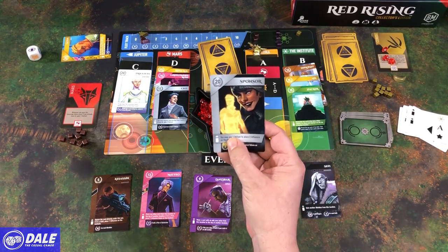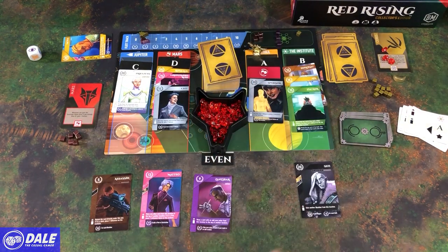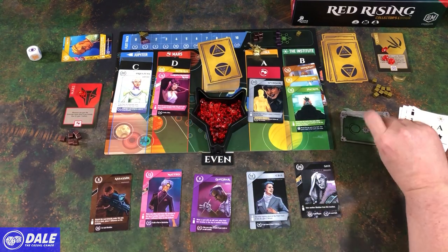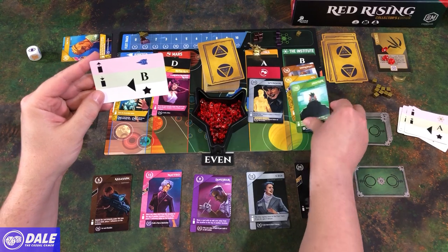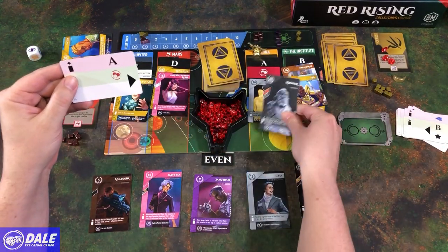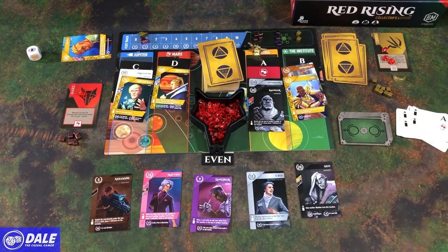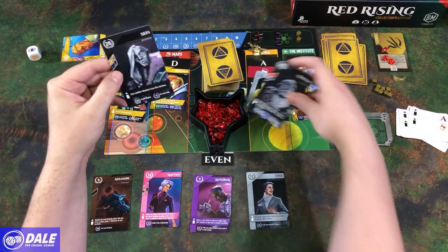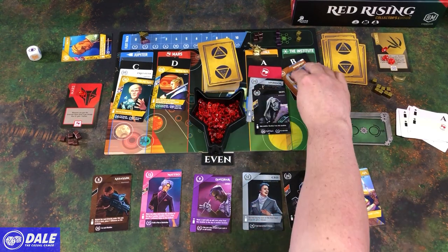We are going to play the sponsor down. You may pay a helium to place two influence on the Institute — we will do that. Then we'll pick up the CEO, getting our helium back. Two more AI cards — it deploys over to Jupiter, taking from B, getting an odd and the fleet ability. Then placing to A, taking from here — an even one, but no special ability. We're going to increase our hand size — play him down, gain another obsidian from this location. Got one in play. Then we pick up over here, placing in the Institute.